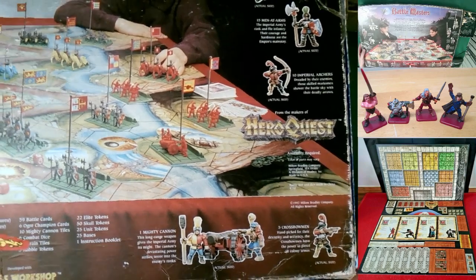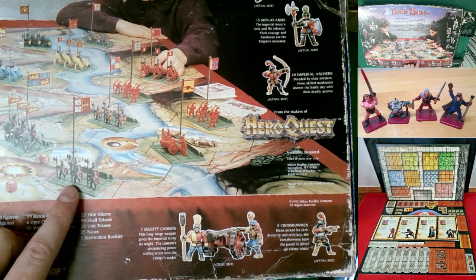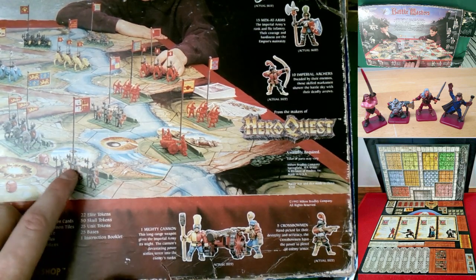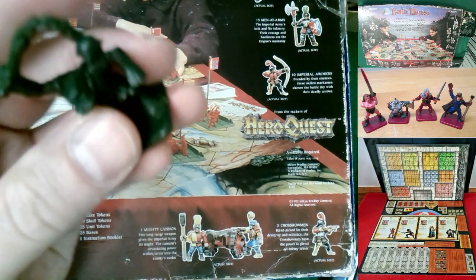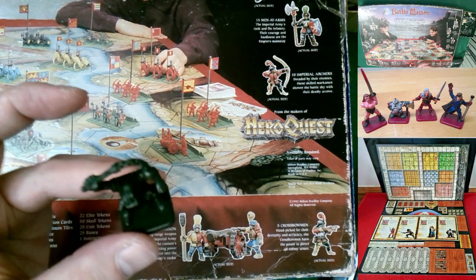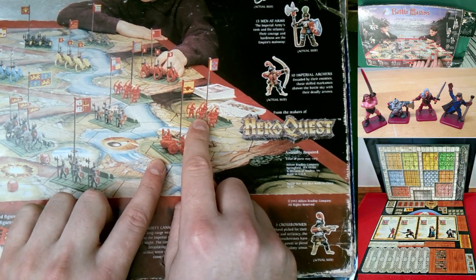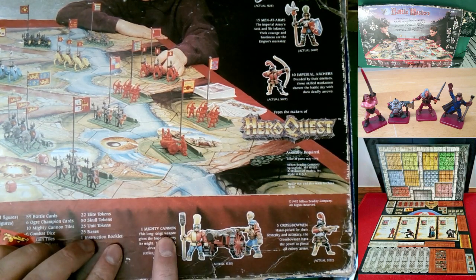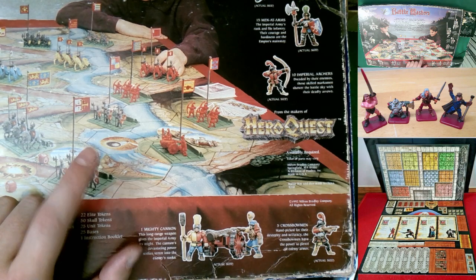With HeroQuest monster defense it was one-in-six chance for a monster shield, two hero shields, and three skull hits. In Battle Masters, each unit has a little platform with plastic figures that have a tab at the bottom. Unlike HeroQuest figures which have a built-in base covering dungeon squares, in this game you move the whole unit platform at once. There's a label showing the unit name — like 'The Mighty Cannon' or 'Crossbowman' — and a number representing how many dice they roll in attack and defense.